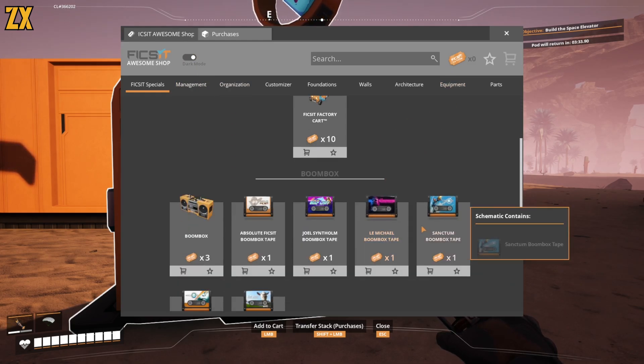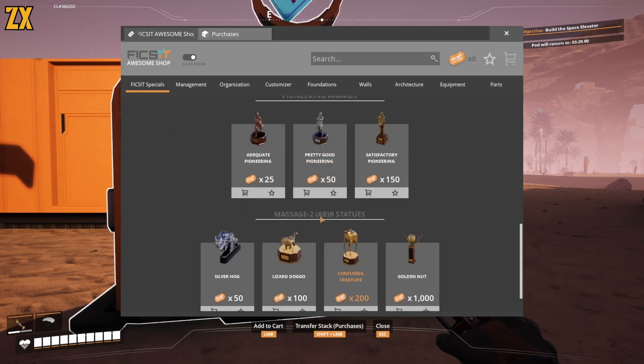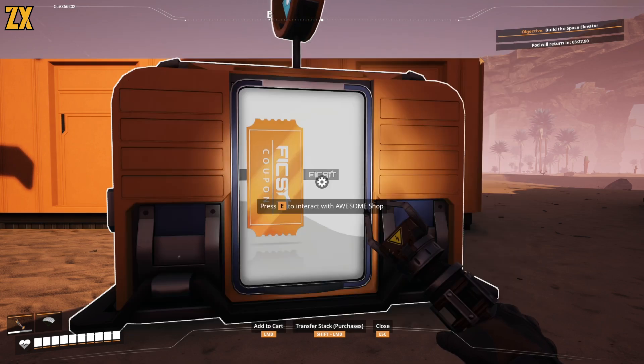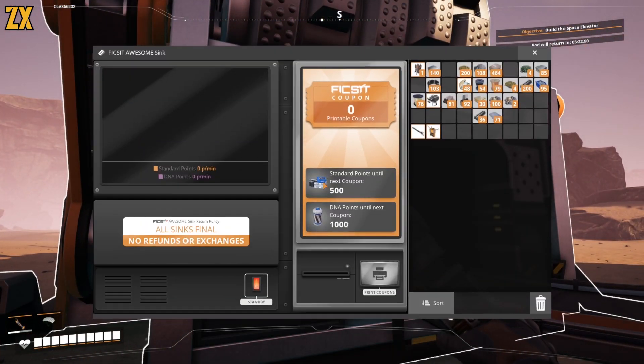You get tickets and you can spend tickets to get — oh, the boombox! I've never got to play with the boombox. More importantly, we have the Awesome Sync. DNA points — what the heck? Is this what you use the DNA points for? Is that really all they are used for?